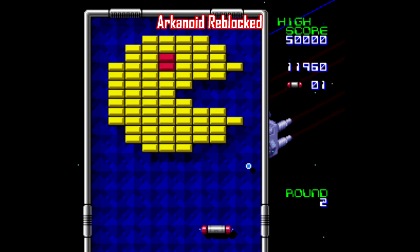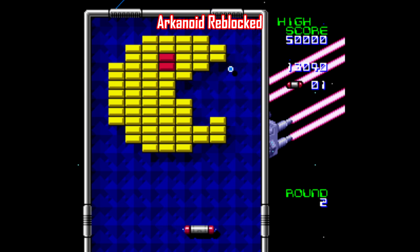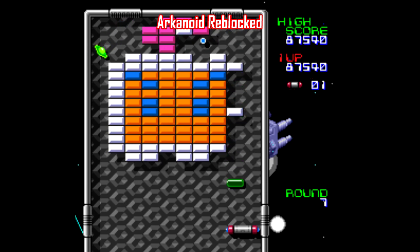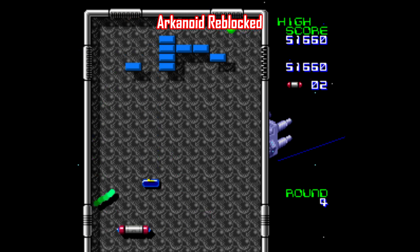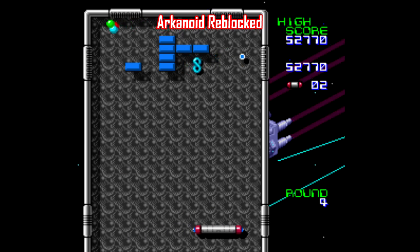Here's a hack of Arkanoid Doh It Again called Arkanoid Reblocked, made by Svambo. Not every hack needs to be a huge, detailed undertaking with new stories and characters and weapons and all that. Sometimes all you need to scratch an itch is to just have more of a certain game — and that's all this hack is, just more Arkanoid. I personally appreciate this one because I grew up playing a ton of Super Breakout for Atari 2600, so if you've finished Doh It Again and you just want more breakout puzzles, check out this hack.